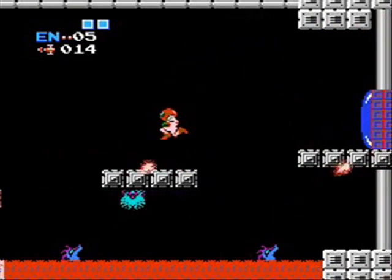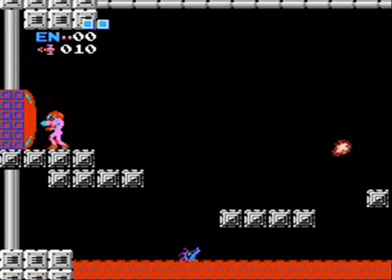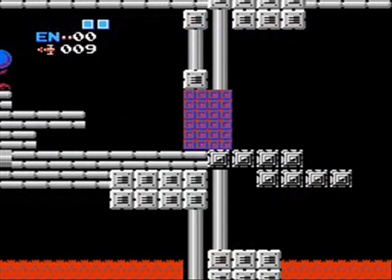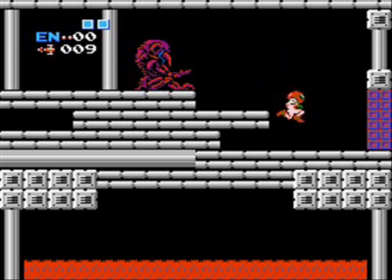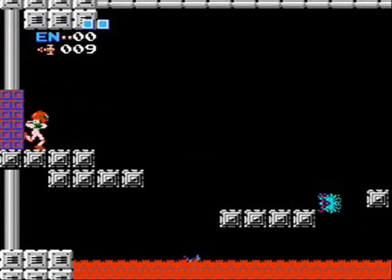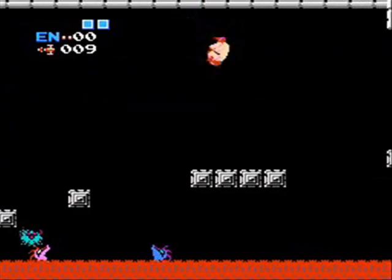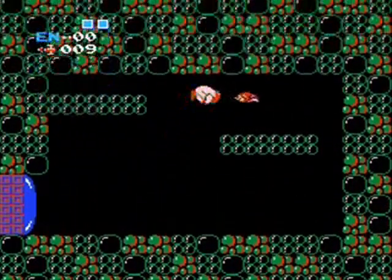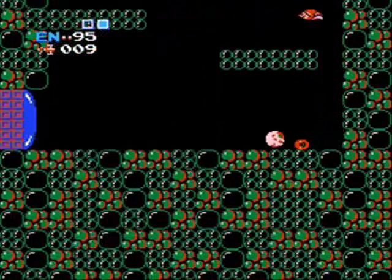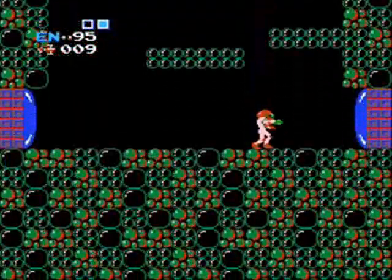Green Norfair is in Super Metroid also, remember that. And this item room here you definitely don't want to pass up. Super Smash Brothers fans will probably recognize that symbol — it's a screw attack. If you're running while you jump, you'll do the screw attack. It really breaks the game, I think — you can just kill anything in one hit. Well, not anything. That's probably the best upgrade in the game.